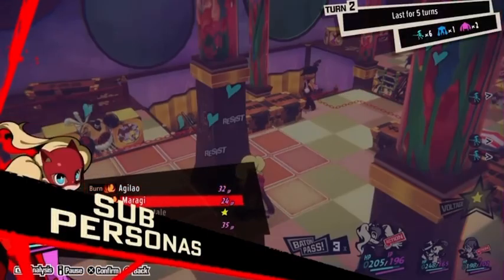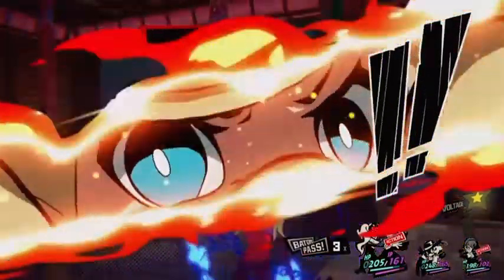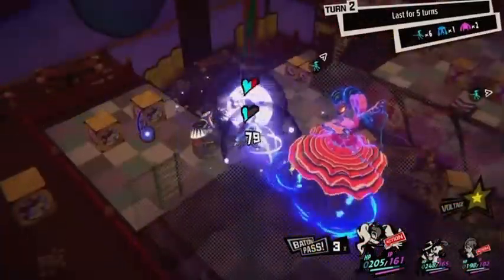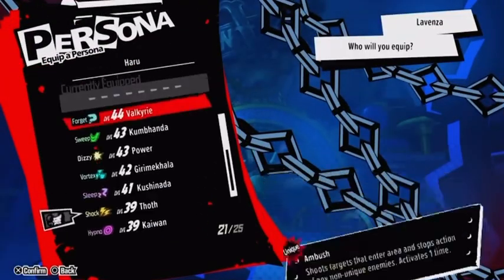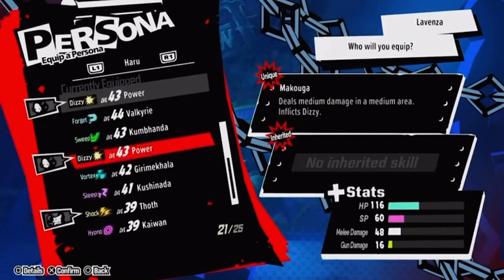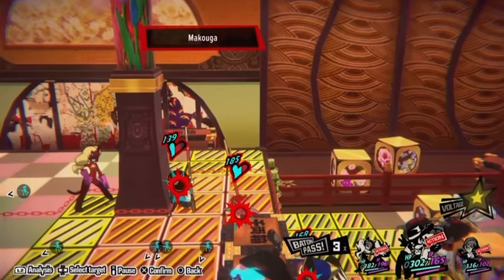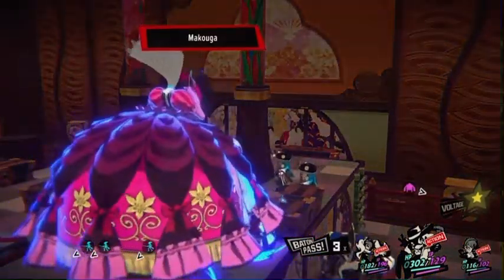Upgrading your arsenal will only get you so far, though. In order to maximize each squad member's capabilities, you'll want to equip each one with the right subpersona. Equipping a subpersona not only increases the character's stats, but also enables the use of that subpersona's unique and inherited skills. Be sure to find the right combination of subpersonas for each character in your squad.